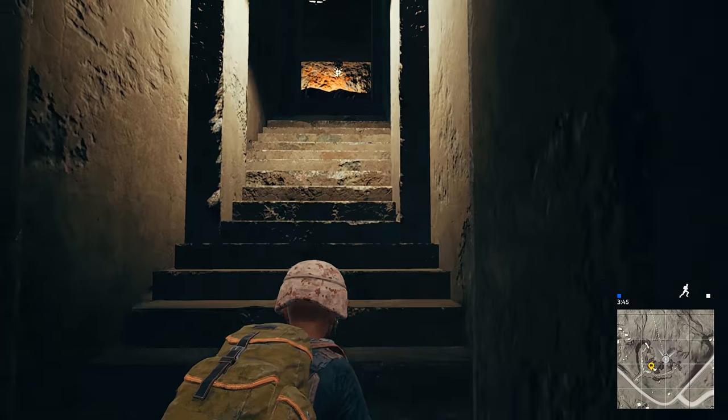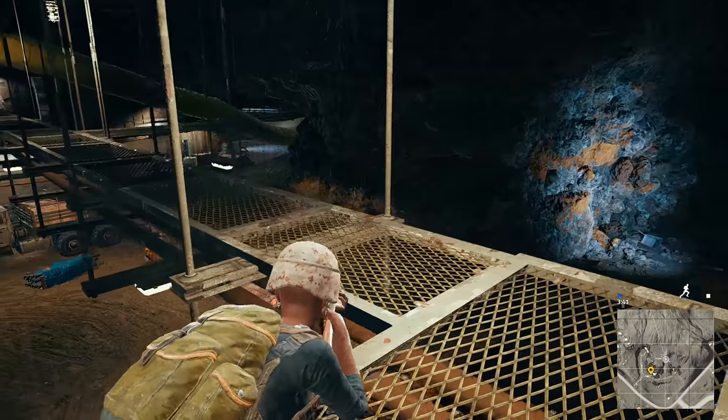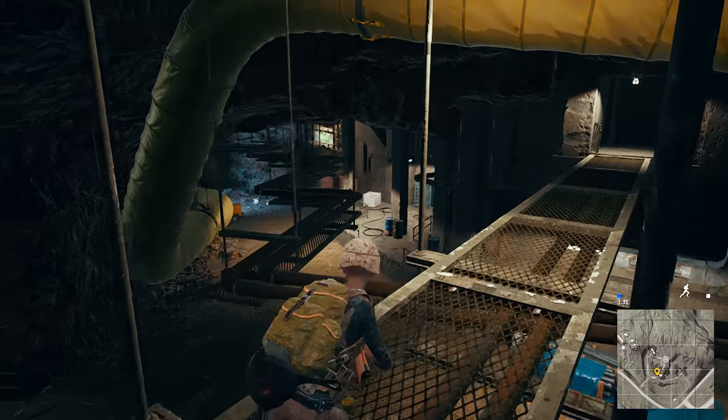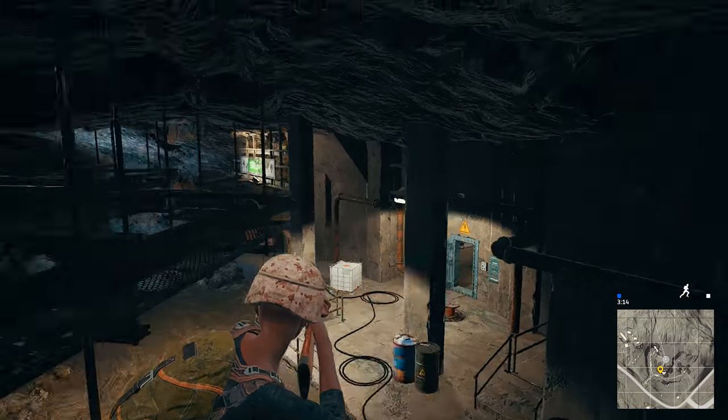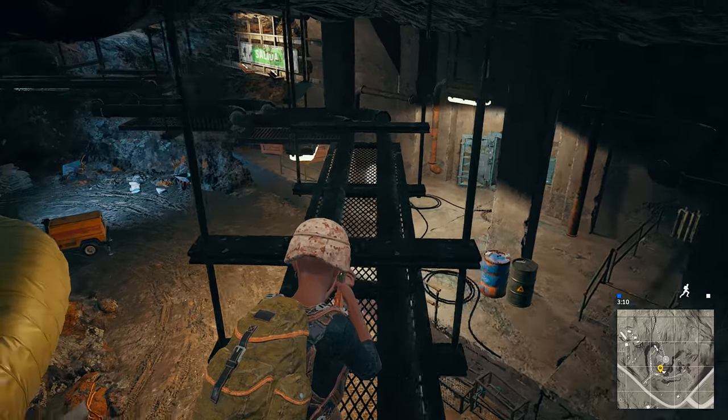If we head up here, this should take us into the rafters so we can be all sneaky. You can also get on some of this piping as well, which I'll show you where you can get onto that. But you can get all along the walkways up here, the rafters, and be a right little stealth ninja.